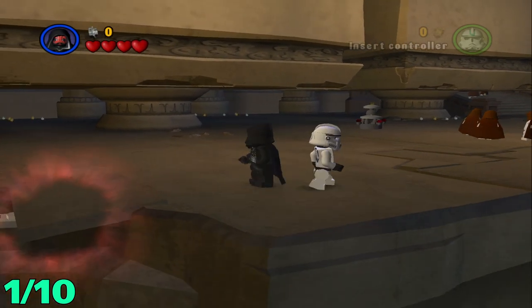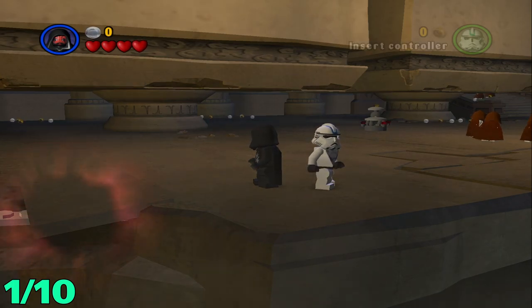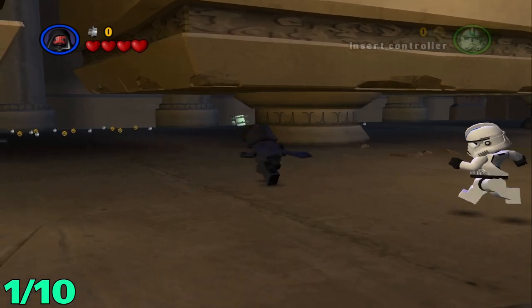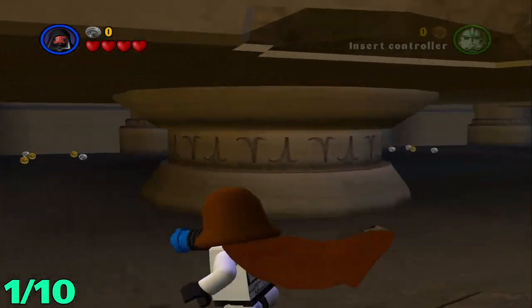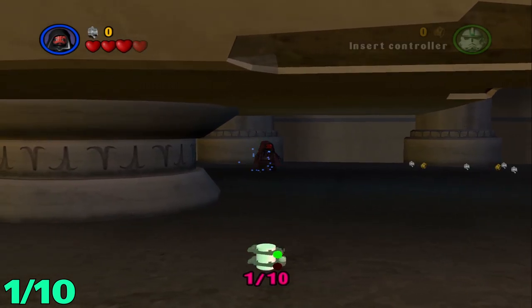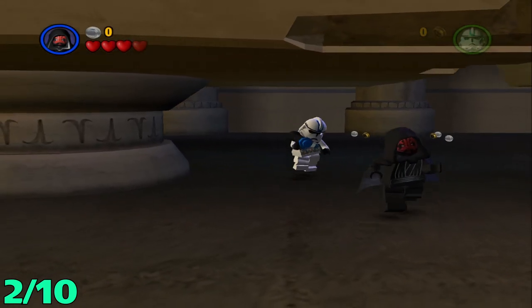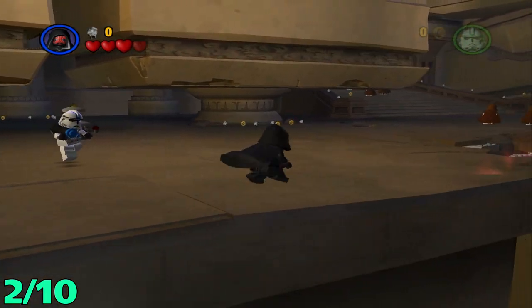What's up everybody, welcome back to my LEGO Star Wars let's play. Today we'll be getting the minikits for Episode 3, Chapter 5: Ruin of the Jedi. Let's get right into it. For the first one, all you're going to want to do is from the start, head to the left over here behind this little pillar and there will be your first minikit.